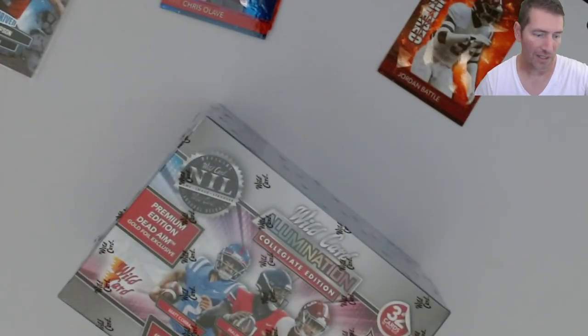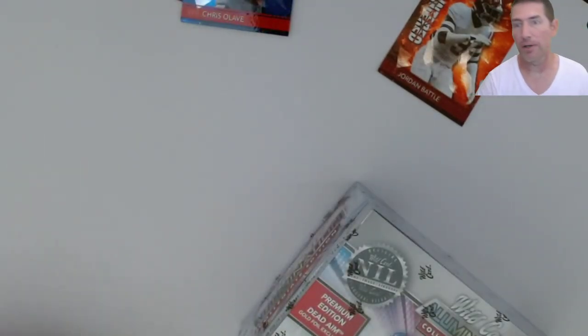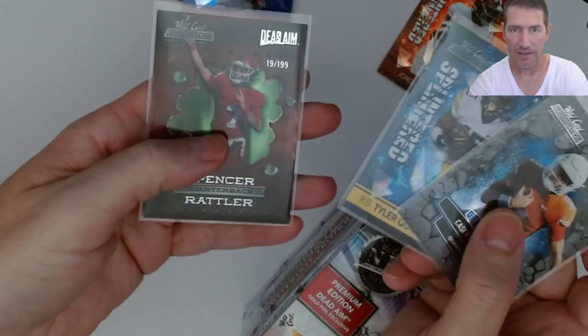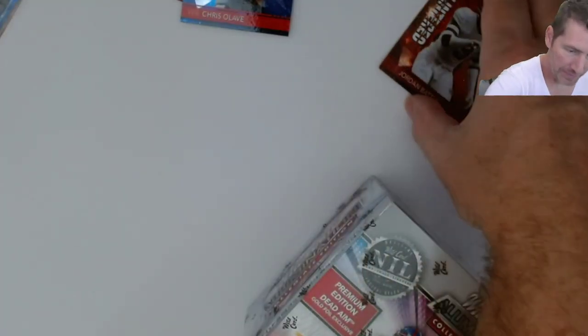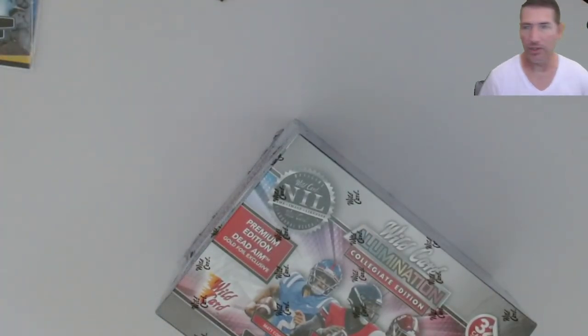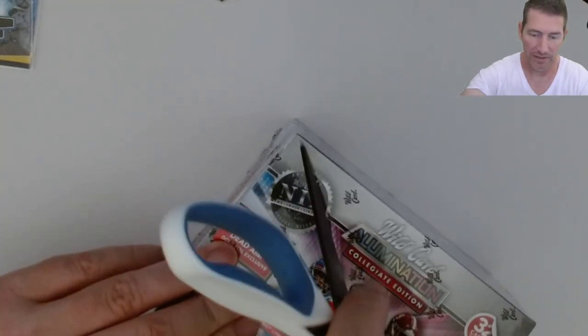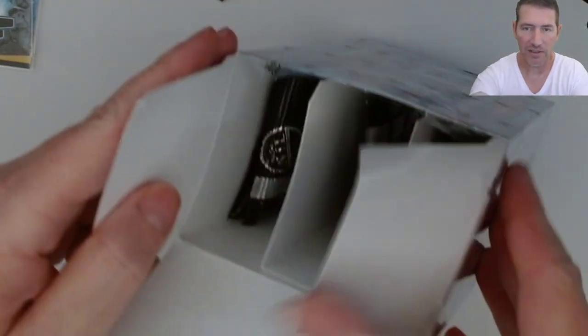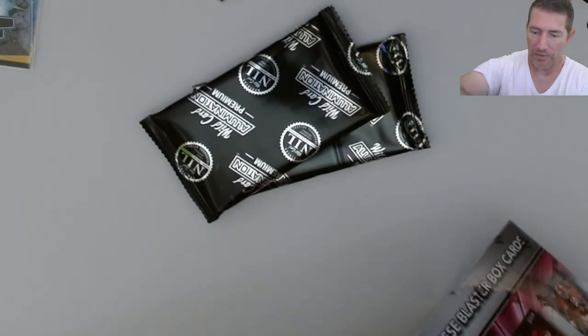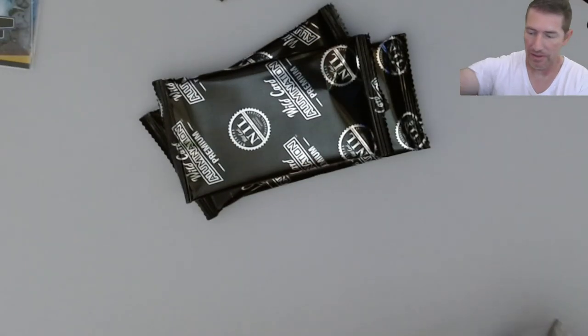That's it for the blaster — not too bad, better than I expected. Numbered to 50, 299, and 199. Can't complain about that. Two quarterbacks and a running back — good offensive players. A lot of times I get this kind of stuff and it's three corners. Now the megabox — supposed to be one auto on average and seven parallels, 32 cards so eight cards per pack. These packs should be loaded.